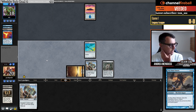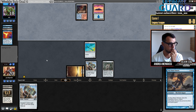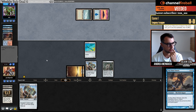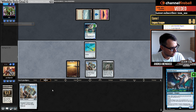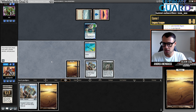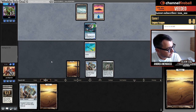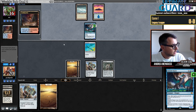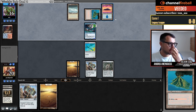This could be a Murktide Regent — a 6/6 — that would be a problem, unless I draw exactly Sigarda's Aid. I'll pass the turn. Opponent is fetching with two cards in their hand. This could be the just-guide Delver deck I played last week — if you're interested in my opponent's deck, check out the last Channel Fireball video I made about Jeskai Delver, which won the challenge.